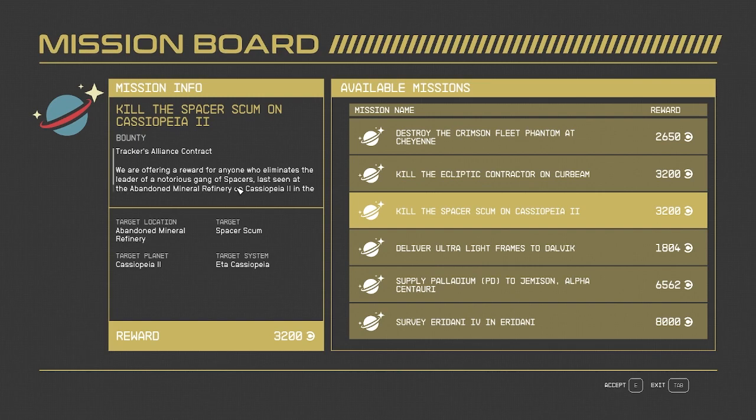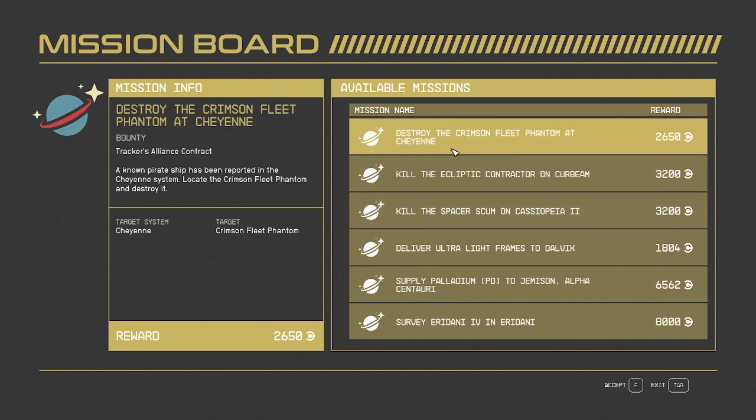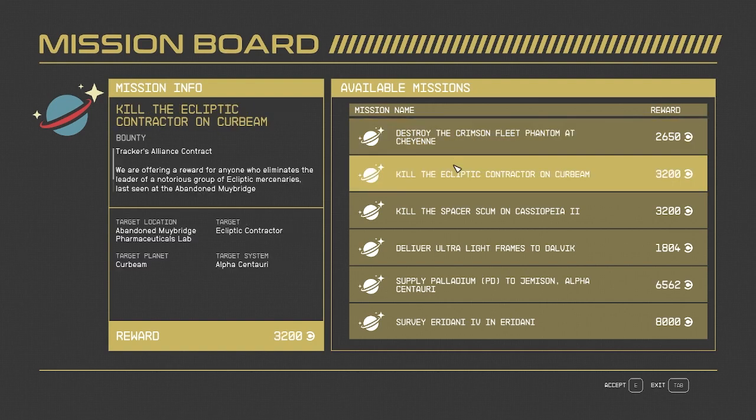And you can see right here: Kill the Spacer Scum on Cassiopeia 2. That's one we're going to pick. And I tell you what, it's a lot of fun. It's going to take you to a location, you're going to find a bunch of bad guys, you're going to have some nice fighting, you're going to get some loot, and you can make some extra cash on the side.